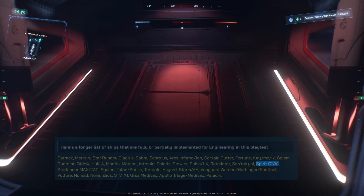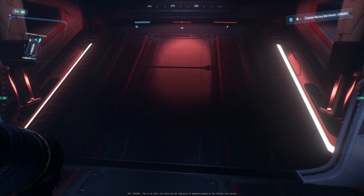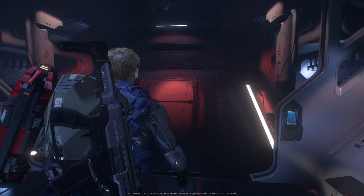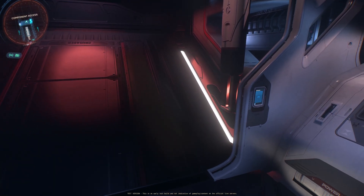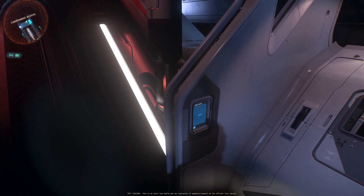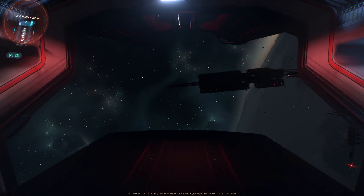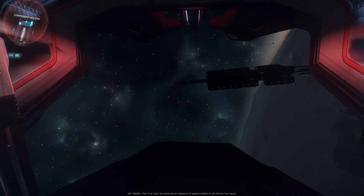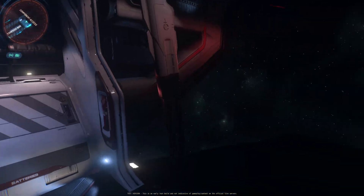We are now in a Spirit E1. She is done for engineering too. Let's take off our helmet. No more helmet. And open the big ramp in space. Air is not rushing out. We have no helmet. We are still totally fine.